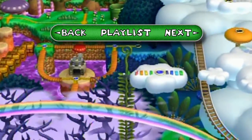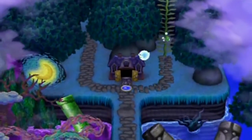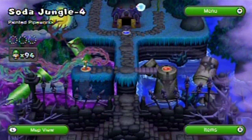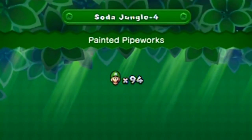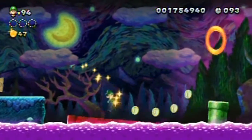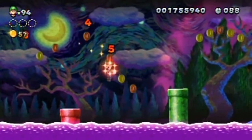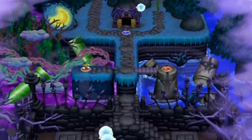Hello everyone, welcome back to the walkthrough. We're going into the deep dark jungle - Jungle 4, 'Painted Pipe Works.' It's based off the Night Sky painting by Van Gogh. Gotta love stylistic levels. This is not the level to die in because it's too beautiful, but I died anyway. I gotta watch the pipes a little bit more rather than rushing on ahead.